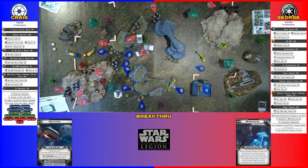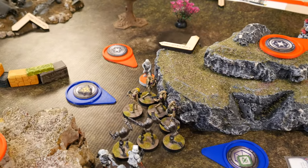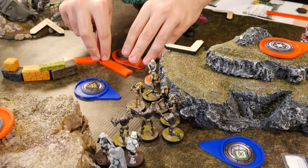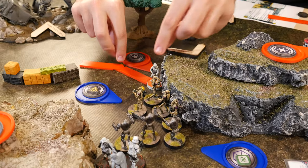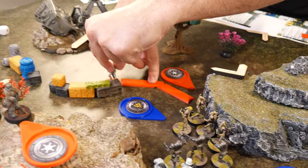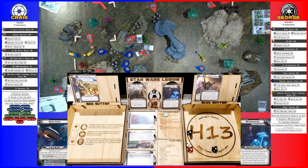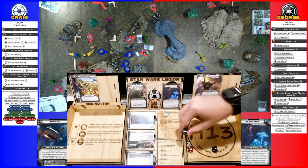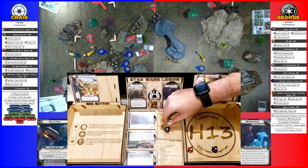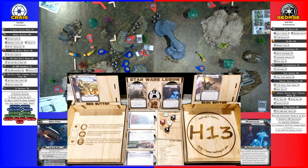So the B1s are going to shoot the stormtroopers and then move up. No crits. Nothing, George. So we got Kallus — Kallus is going to move because he's not melee yet. He's going to move over to here, gaining an aim, and he's going to shoot the B1s. So I'm just going to make it pierce. Four pierce one.